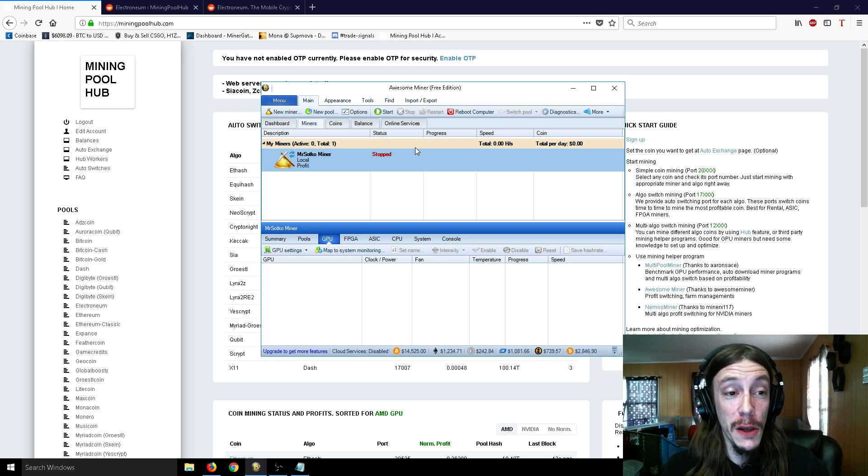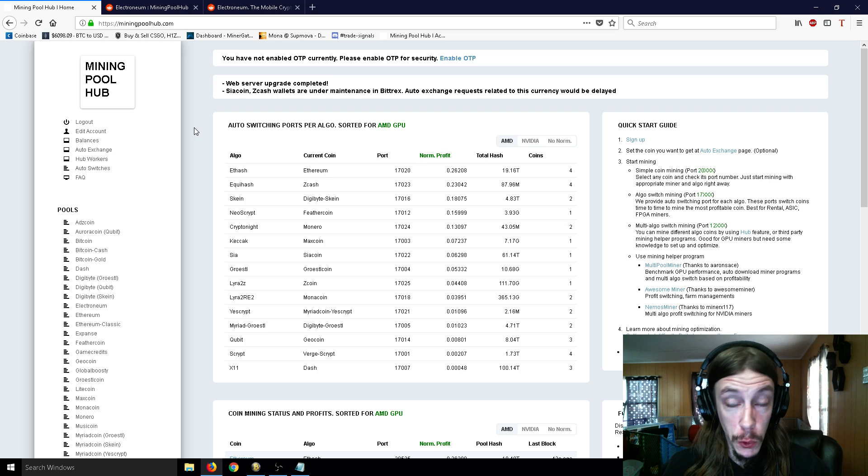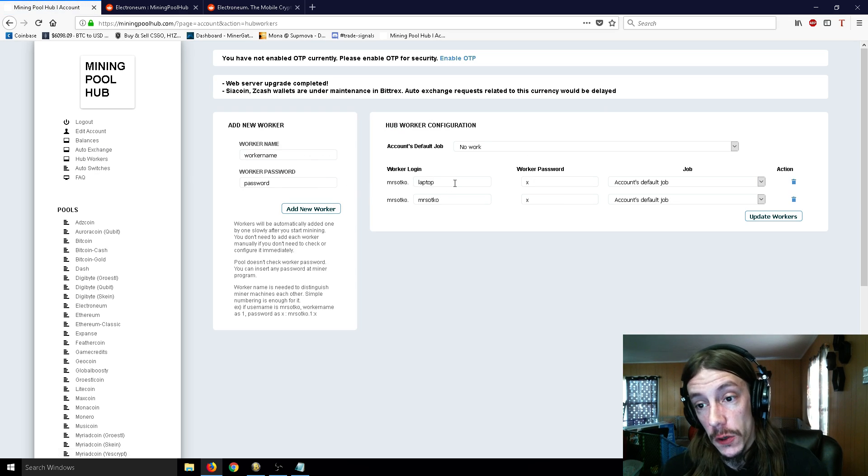I go over everything in pretty good detail. So first things first, you're going to need a Mining Pool Hub account. You can do this with other mining pools, but I'm just going to show you this way because this is what I use and I really like it. It has an auto exchange feature, so you have to make yourself an account, and one of the first things you need to do is go to hub workers and make yourself at least one worker. I happen to have two here, but my worker is just Mr. Sotko. My password I just simply have as X because it doesn't matter what your password is, and it's nothing secret, so don't worry about that.